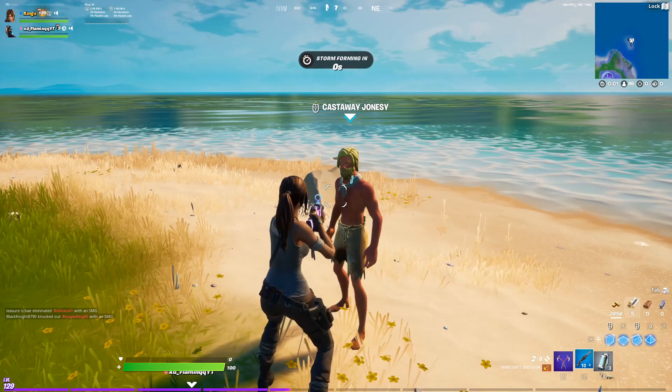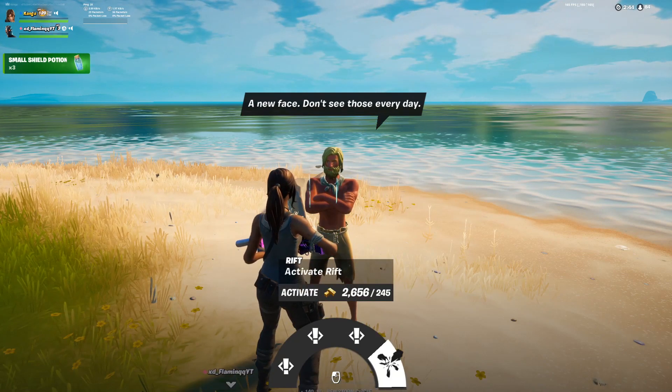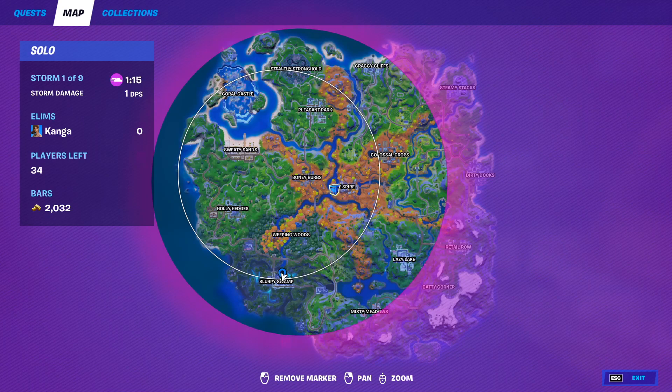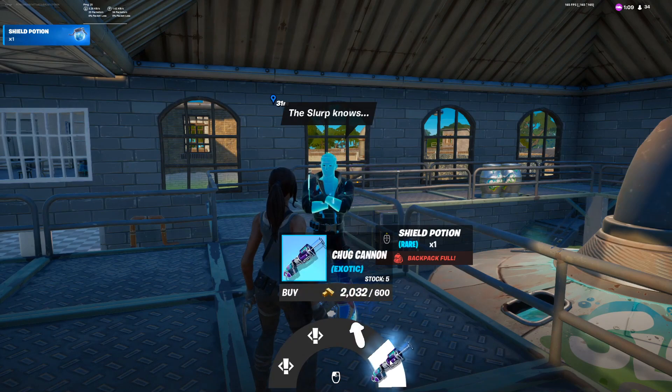NPC number 34 is Castaway Jonesy. He can be found here on the map, northeast of Steamy Stacks. From him, you can get three quests and you can also activate a Rift. Slope Jonesy is the 35th NPC. He can be found here on the map in the main building of Slopey Swamp. From him, you can get two different quests, Shield Mushrooms, as well as the exotic Chug Cannon.